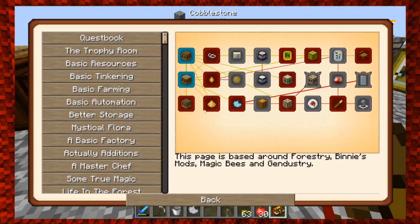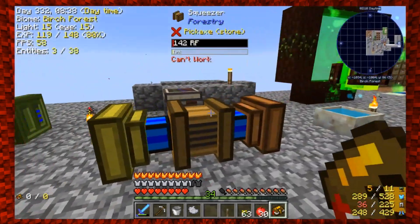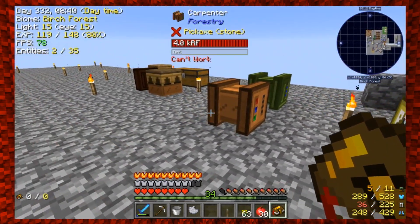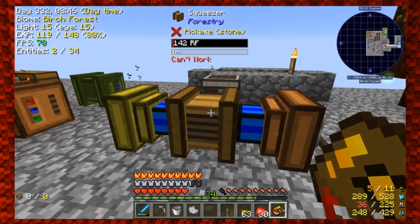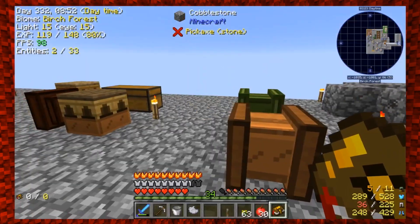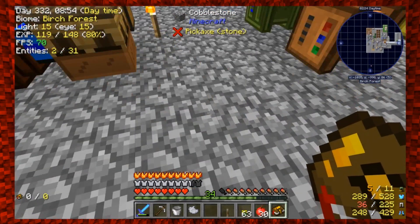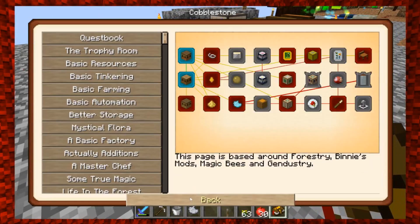With basic apiaries there are also upgrades called frames, but there don't seem to be quest items for those, so we might skip over that for now. We're going to need more seed oil between episodes — this is a grindy part of the quest. More seed oil means more bees from the attractor, and hopefully we'll get the right bees to start doing some breeding.